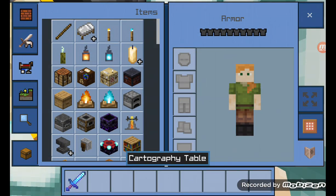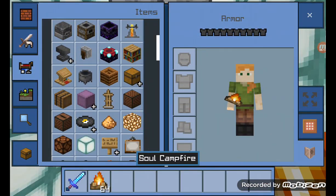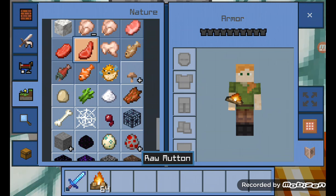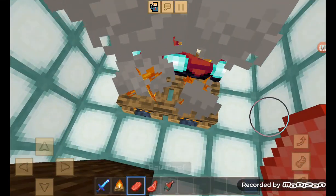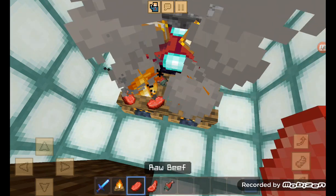Knockback. Campfire — I like the campfire. Yousef likes the campfire. Two campfires, for me and Yousef. I like raw beef. Yousef likes raw mutton and raw tropical fish. Tropical fish, tropical fish.